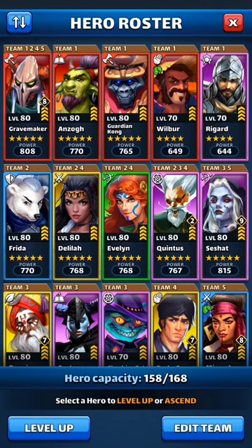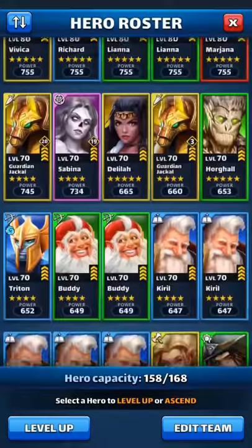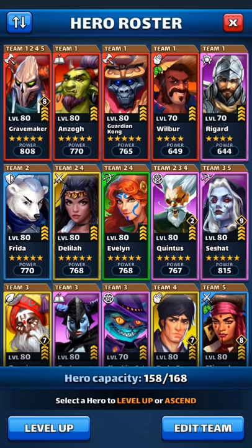Five-star heroes take three times as many emblems to max compared to four-star heroes. The max level is 20 regardless of rarity — legendary, epic, or rare. Legendary heroes just take a lot of emblems. So if you don't have a really good five-star to emblem, it's okay to put them on four-star heroes.